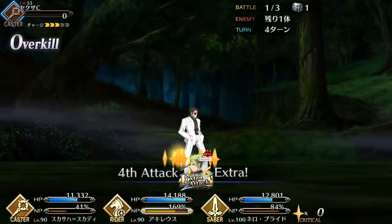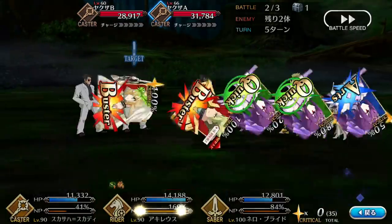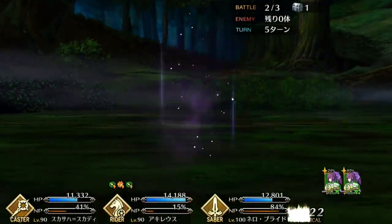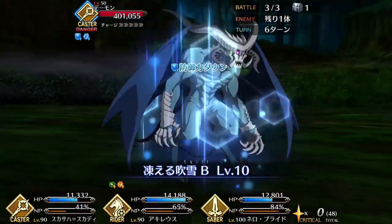No star generator needed. On top of hitting like a truck and providing some good star generating, his quick cards also provide good NP gain. This combined with his other two Arts cards makes it pretty easy for Achilles to spam his Noble Phantasm very frequently. And if you have a certain violet-haired beauty to pair with him, he can also loop his Noble Phantasm multiple times for super efficient farming. But DPS isn't all that Achilles brings to the table. He also has incredible defensive utility. Just like with Mosh, his Taunt is invaluable in boss fights and challenge quests for soaking up damage and using in combination with his invincibility to potentially save the team from an enemy NP.